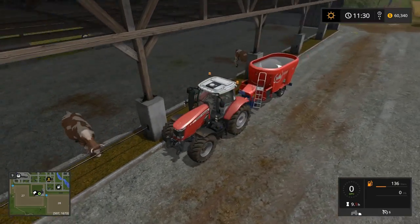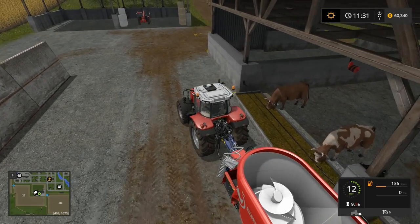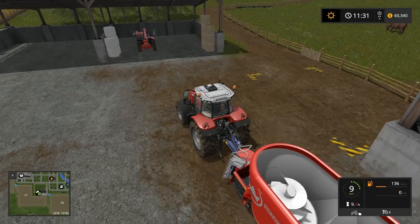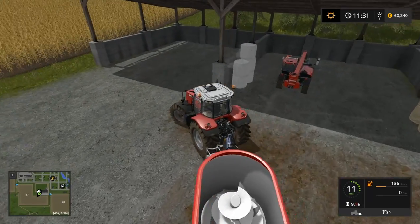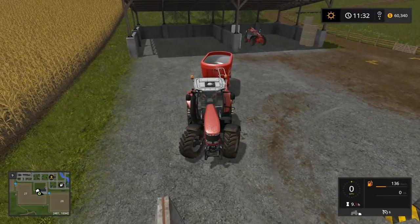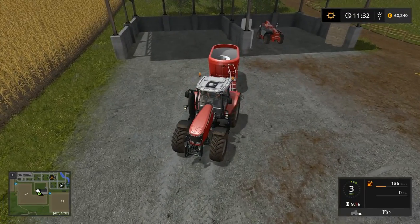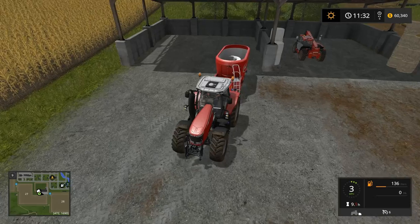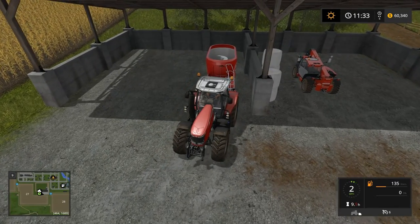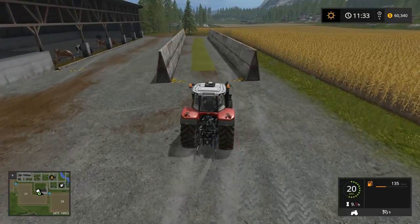Maybe three quarters of this done, but let's go park this guy and deal with straw and get the bedding going. Let's put him over on this side so we've got room to get grass and/or hay into the other side without having to move stuff. Since now we know the Manitou cannot attach to them, probably another reason not to leave it here but to get a tractor over here to do that job, so that we can maneuver it around if we need to later.